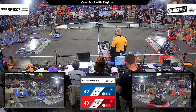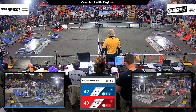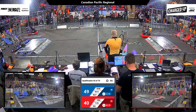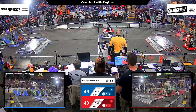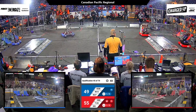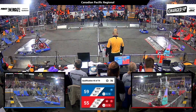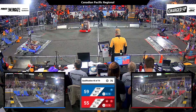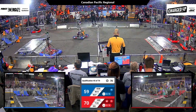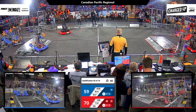Here comes 4613 again with another cone to place. 359 picking up a cone from their human player, and they'll take that back to try and score for the Red Alliance. 1868 making quick work to get across the field and placing a cube onto the top level. And that gives a link — two links — to the Red Alliance on their grid. You can see they've got cones and cubes placed all the way across the top.